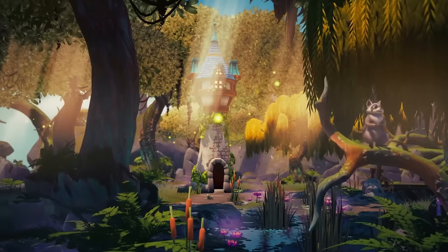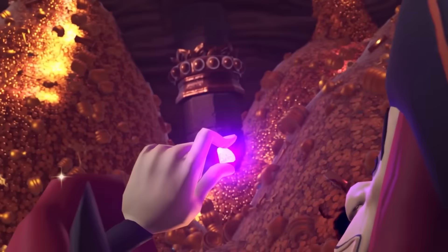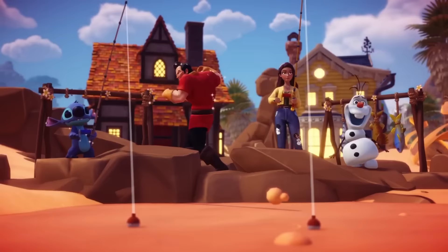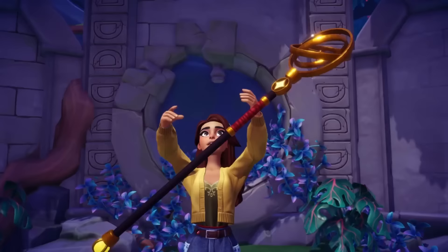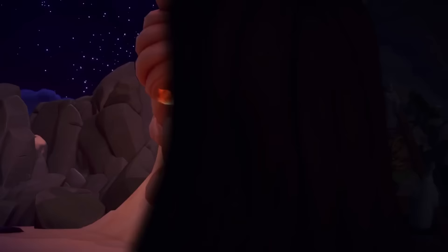Today we are going to be exploring Disney Dreamlight Valley and their brand new expansion pass called A Rift in Time. Disney Dreamlight Valley is a multi-platform life simulation game where you can build your dream village while building relationships with Disney and Pixar characters and solving the puzzles of the valley. With A Rift in Time, there are even more secrets and adventures to discover with three new biomes, new characters like Jafar, Eve, Gaston, and Rapunzel, and the brand new Royal Hourglass tool. They released A Rift in Time on December 5th, and there's also a Disney Dreamlight Valley update — version 1.0 of the game — so we're gonna jump right in and check it all out.